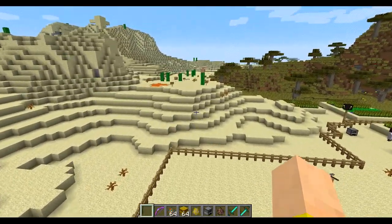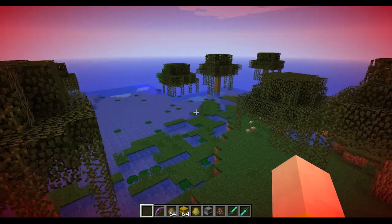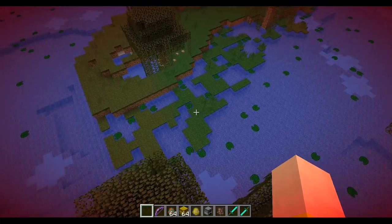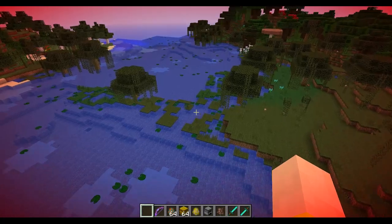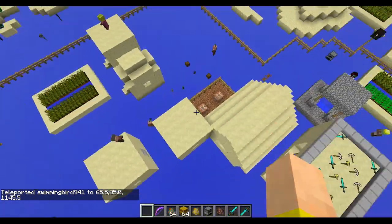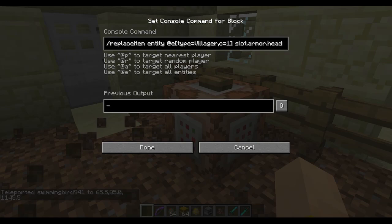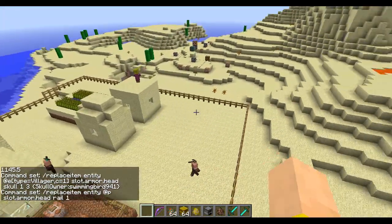The swamp biome actually got a cool change. In the past they added it, but it got taken out for whatever reason. The swamp biome used to have these really patchy parts of grass where the water makes it a lot more marshy, and they've added it back in. Also, if you want to do a skull on someone's head, you do a player skull and put the owner in there. That's also how I put the sword on my head — it's that retextured rail.